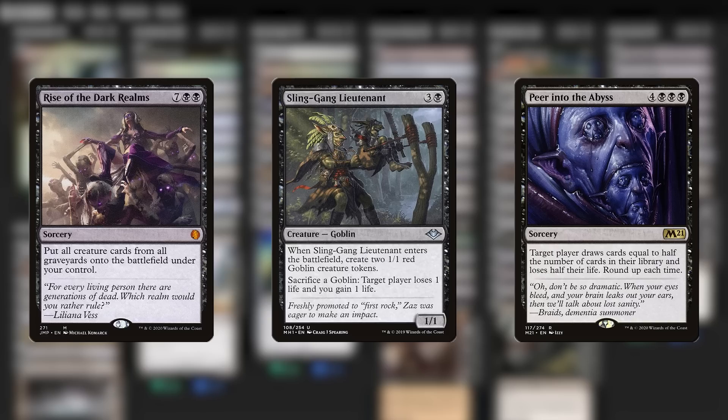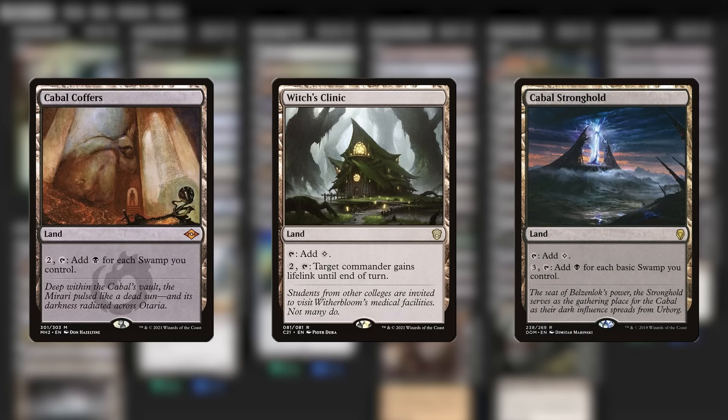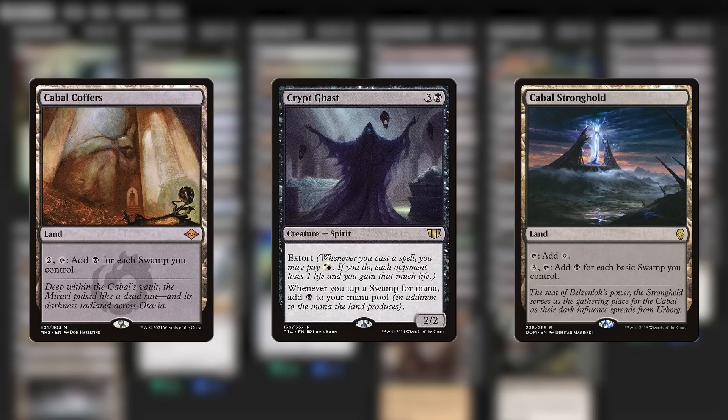And in fact, this is a lesson I've had to learn twice in this deck, because it also cropped up in my mana base. Sure, there are a lot of very cool utility lands you can use in a list like this, but I don't. Because if I want my Cabal lands to be effective, or my Swamp Doublers to work properly,